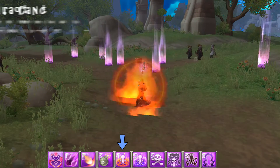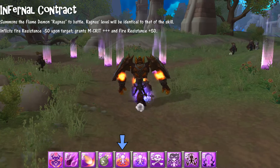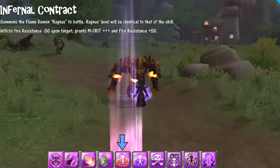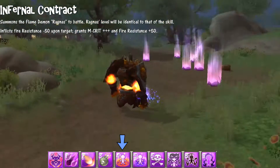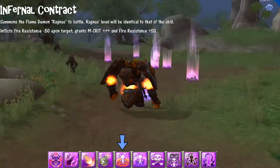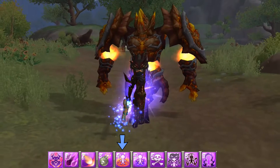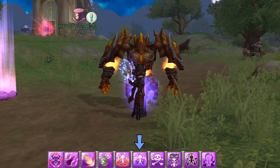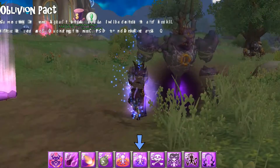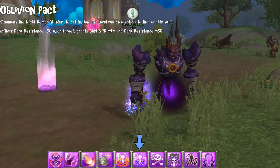Fernal Contract: you summon a flame demon pet named Ragnus. By summoning him you get a huge magical critical rate boost and +50 points fire resistance. When your pet attacks the target, the target will lose 50 points fire resistance.